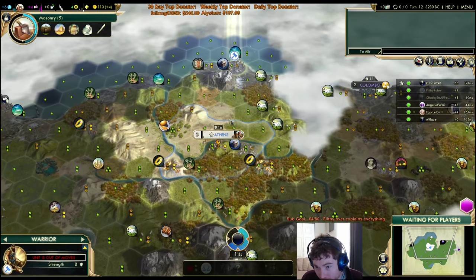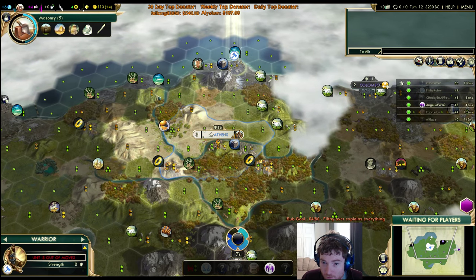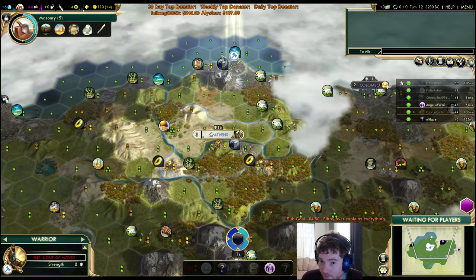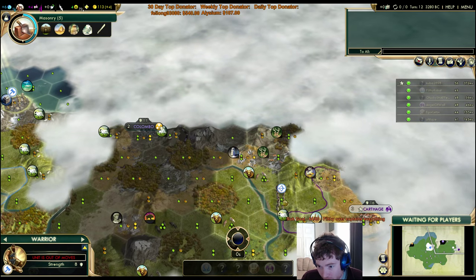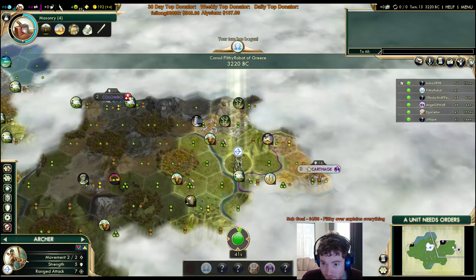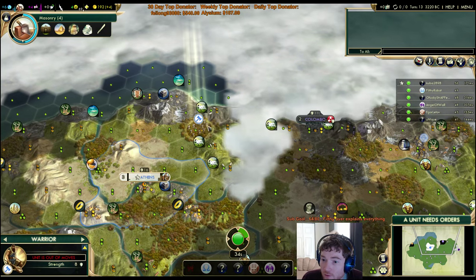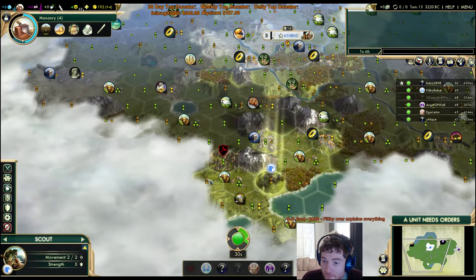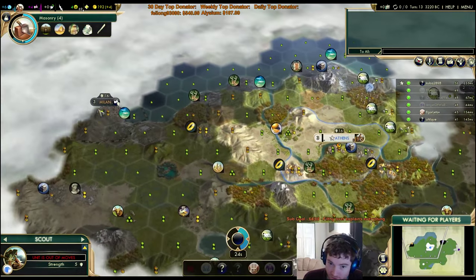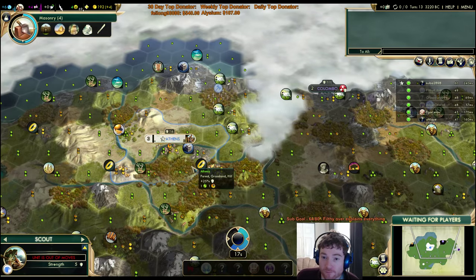I might have to settle coastal here to get that fur — yeah, I almost certainly have to. Tiles aren't great around there. Maybe he hasn't scouted his tundra region yet — it's a possibility. Tribute Columbo! Hell yes. I don't know why I can tribute Columbo — it's a warrior and an archer. That's glorious. Should have gone to the hill. I don't think they can be around there. Potentially could count. What's Milan's luxury? Tundra dumpster city — I could capture it maybe at some point.